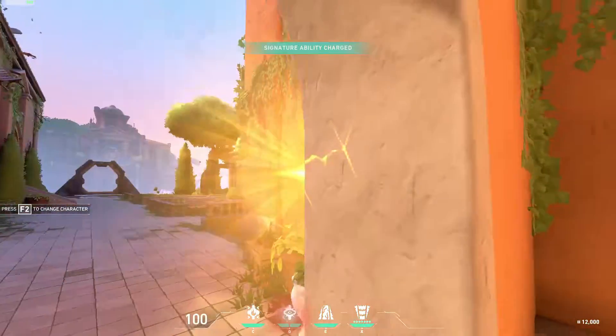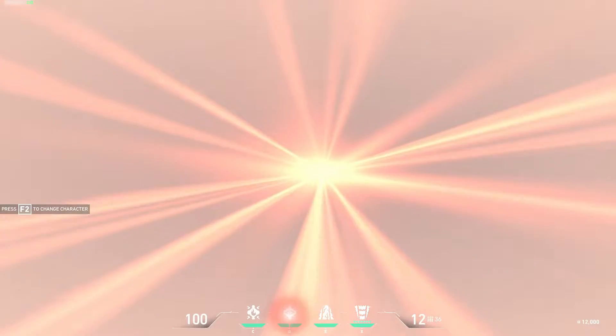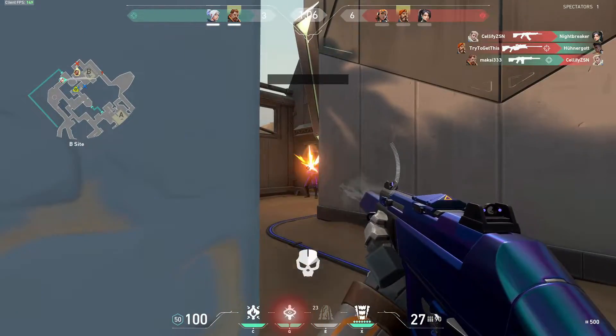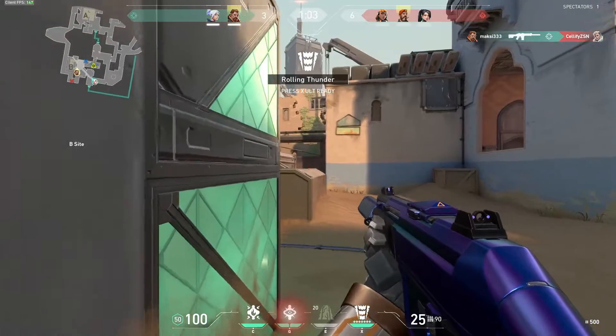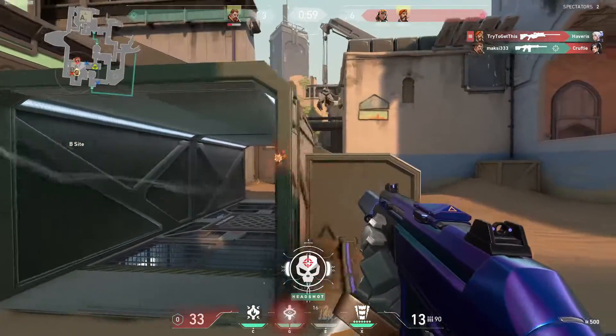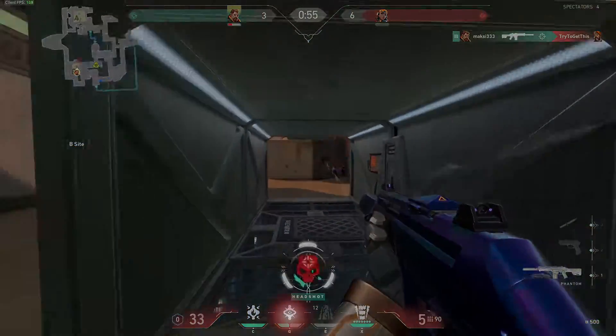Next up we have Breach's Q, which is Flashpoint. Breach converts his left hand into a hand cannon, equipping a blinding bolt of light that when fired will go through a wall and blind anyone looking in its direction. This is super useful for a push onto a site, forcing enemy defending agents to change their position or at least hide for a brief moment. Flashpoint costs 200 credits and it's worth it.